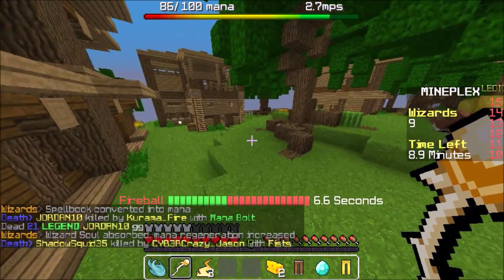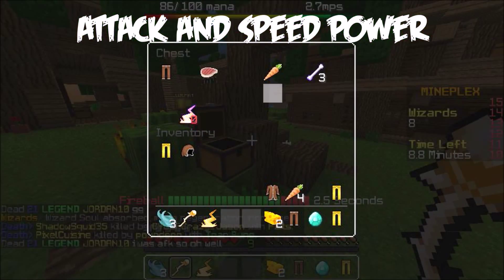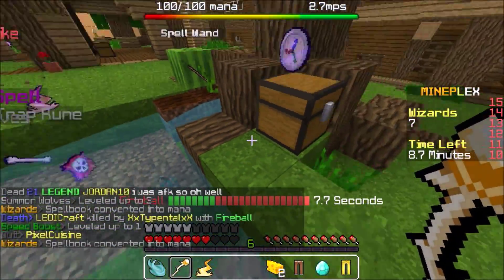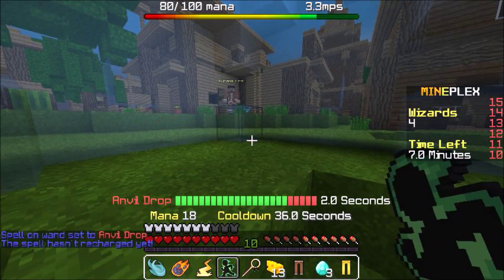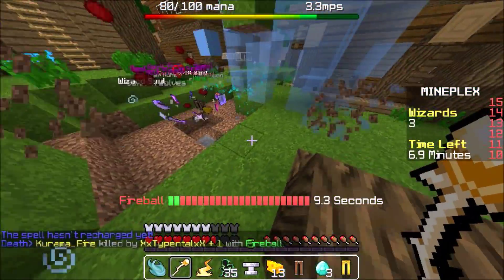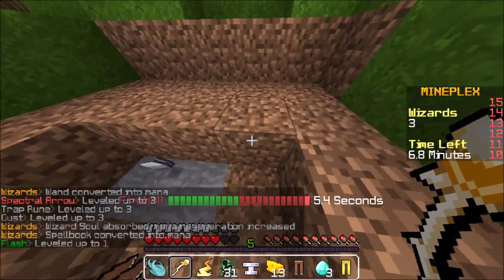The two main reasons why I think this combination is very powerful is because of its attack power and speed power. The attack power is obviously coming from the Fireball, while the speed can be used from the Speed Boost or the Flash Teleport. I want you guys to use this in the very early stages of the game. The reason why is because when the game progresses on, everyone will have Iron Armor or Gold Armor, and this will actually block out most of the Fireball's impact damage.